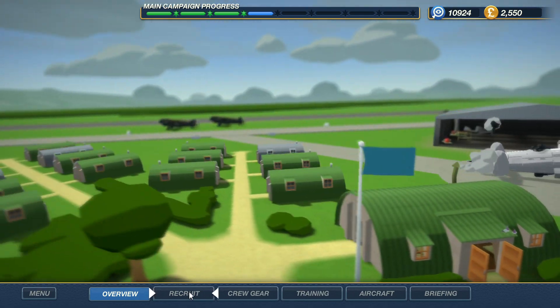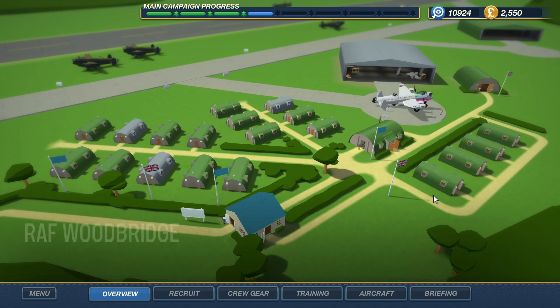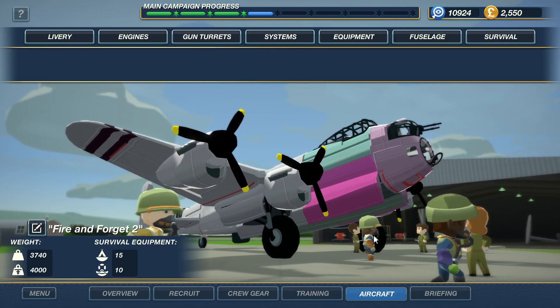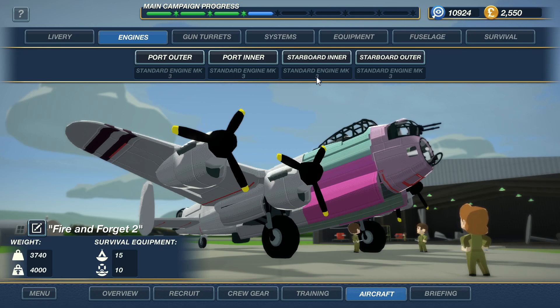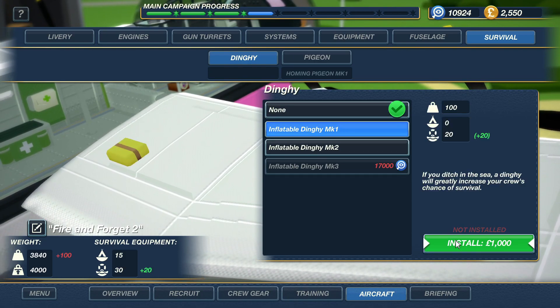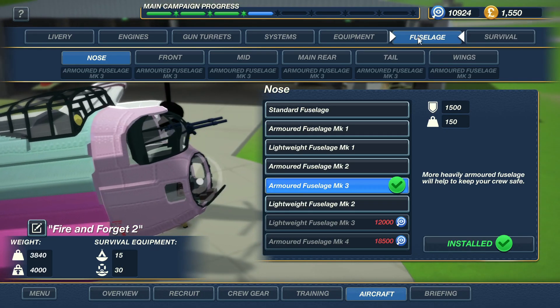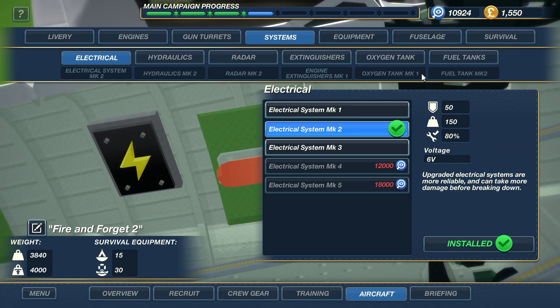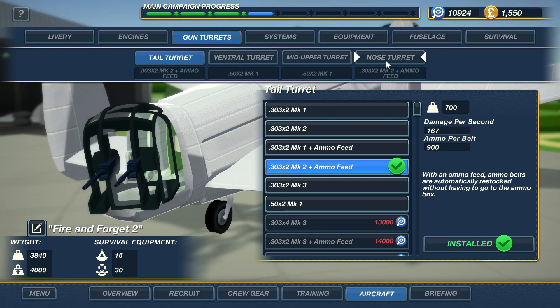What we're going to do is try and take on a more challenging mission, because I've got confidence in the crew and the plane. So it's Mark III armor all the way across again. Engines are standard Mark III all the way across. I've got a little bit of weight space but I'm saving a bit of money. I guess I could use it on a dinghy — I'll put a dinghy on there, just in case. The gun turret is the main thing — the nose and the tail have automatic feeds on Mark II 30 cals, so they should be pretty decent.